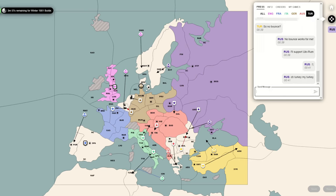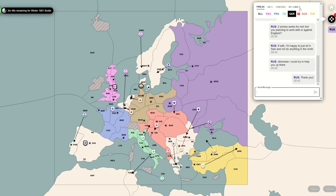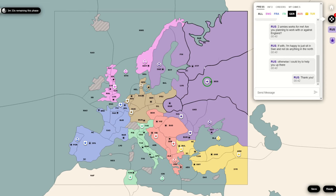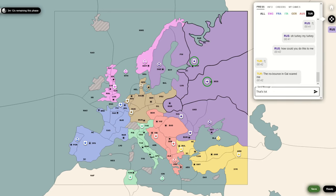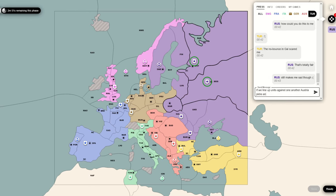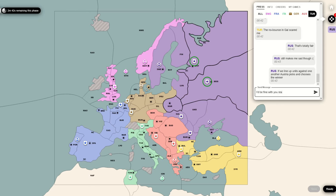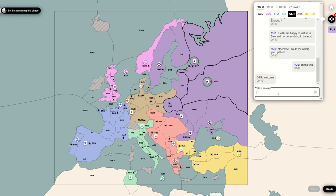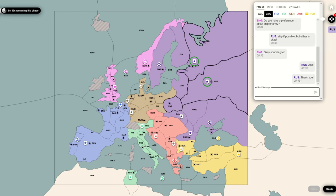I said I wouldn't jump into Galicia in 1901 spring, but I did in fall 1901, because I thought I'd commit to this Turkey-Italy thing. Italy had wanted me to go and attack Austria. I was thinking if I've got Italy on side and he's committing, Turkey is probably going to commit as well. Then I can take my pick between those allies after Austria is gone. Turkey was not down for that - Turkey just went all out against me.